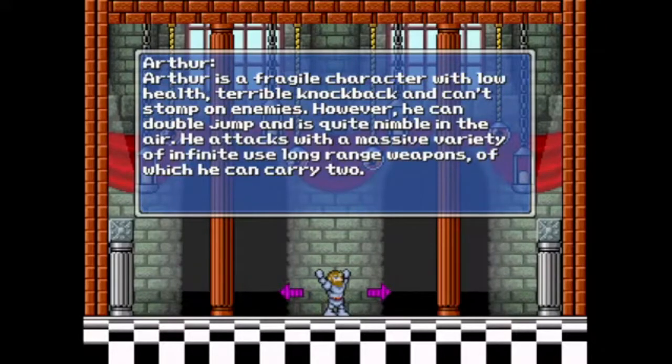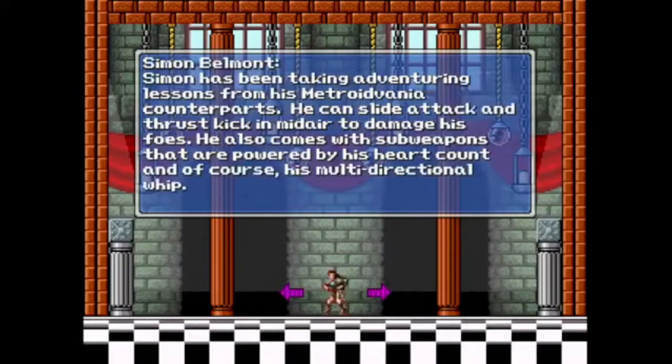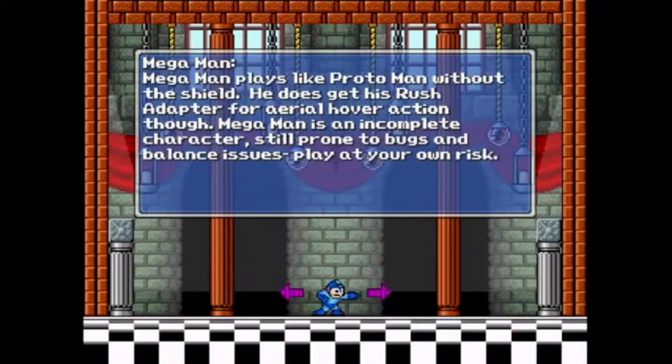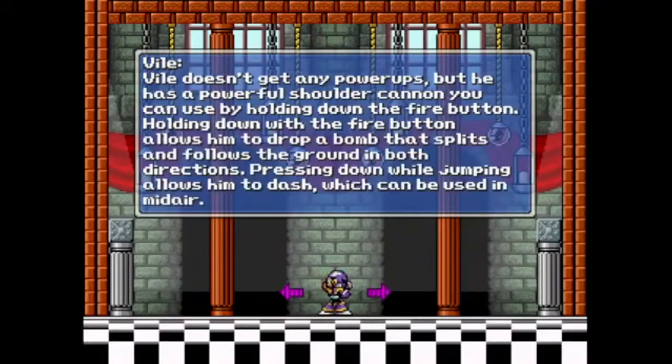And then there's Arthur from Ghosts and Goblins. Roll — she plays like a Mega Man character. She's got the buster and can carry robot master weapons, can slide, but cannot jump on enemies. What makes her unique is her suit-based gameplay. And we have Link, Simon Belmont, Proto Man, Mega Man, Classic Mario, and Classic Luigi. Vile — is this Vile from Mega Man, do you think?